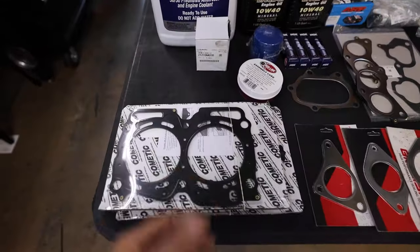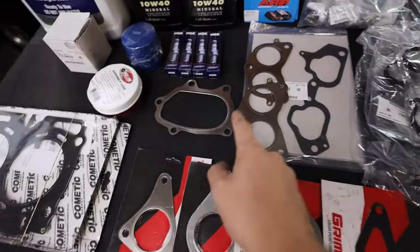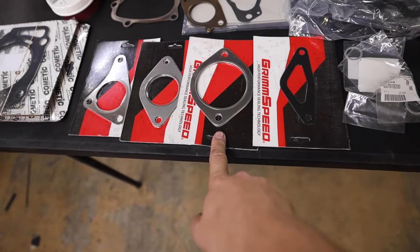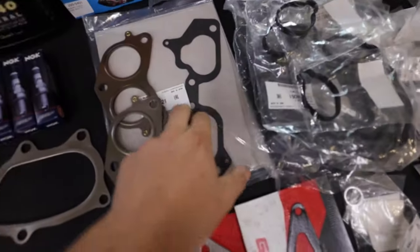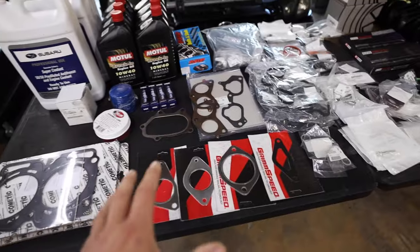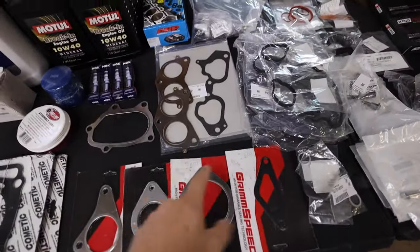Make sure you have head gaskets ready to go — the last thing you want is to get everything together and then be waiting for parts, especially with current shipping times. Next, basic gaskets: new turbo-to-downpipe gasket, exhaust manifold-to-head gasket, up-pipe gasket, header-to-up-pipe gasket, downpipe-to-catback gasket, blow-off or bypass valve gasket, and lower manifold gaskets. Because I'm swapping to an AMS manifold with no TGVs, I only need the lower gaskets, but if you have TGVs make sure you grab those upper gaskets too. Also don't forget a throttle body gasket — I actually realized I need to order one.